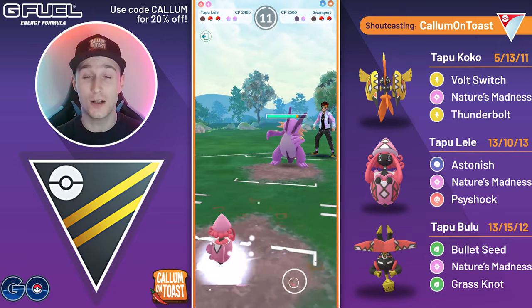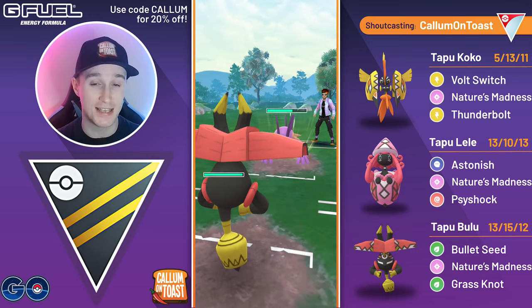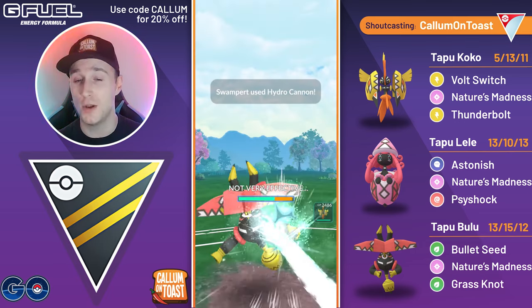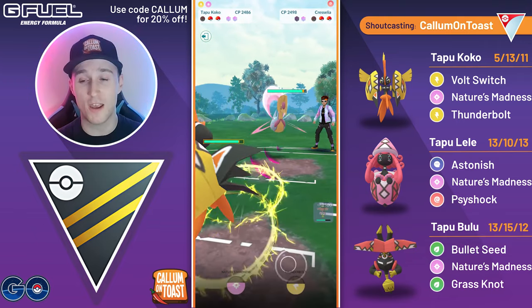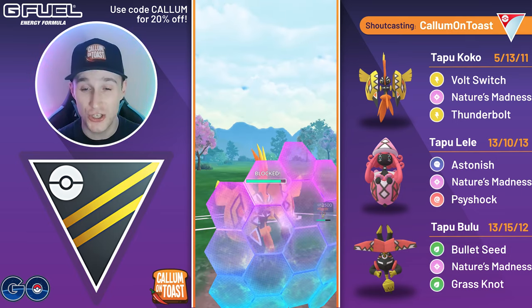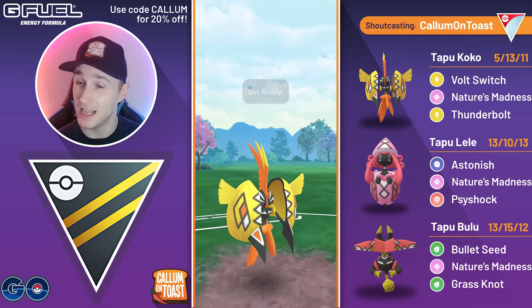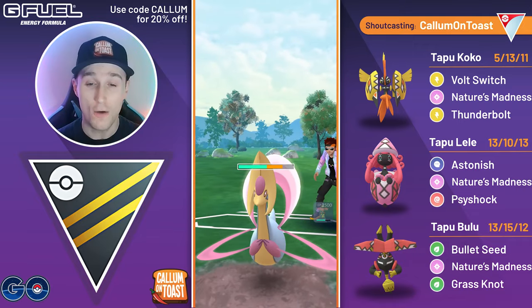This is really good for me. The opponent is gonna go for a full Mudshot farm down, but assuming they're not running Sludge Wave, I can resist everything. We'll no-shield the first move, they go for Hydra Cannon, and then they swap into Cresselia. I'm gonna preserve my Tapu Bulu for that Swampert. We come in with the Tapu Koko — aside from Tapu Fini, all of the Tapus are quite glassy, but Tapu Koko is the glassiest of this trio.